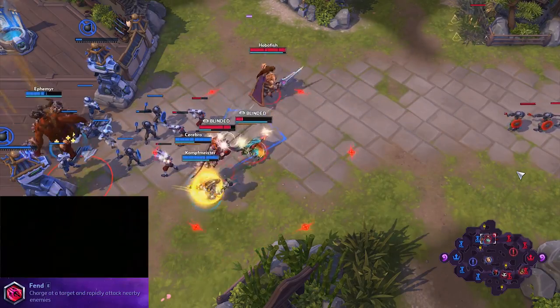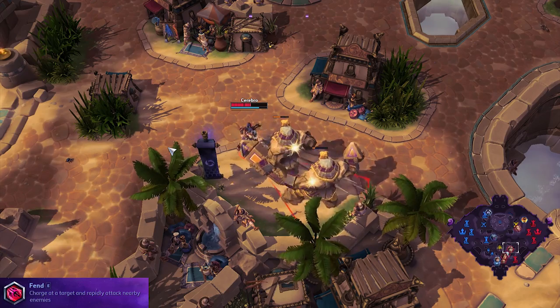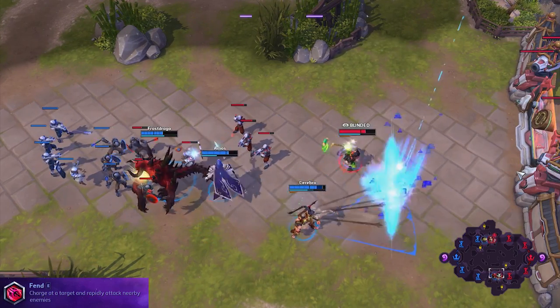The chestnuts roasting on an open fire fist is your main damage move, so use it on the minions, the golem bodies, the boss, and to finish off an armored dwarf running for his life.